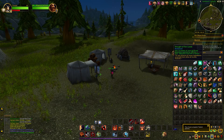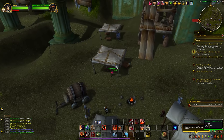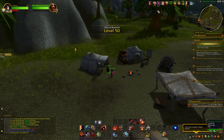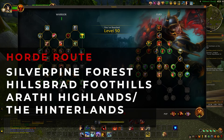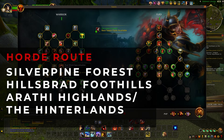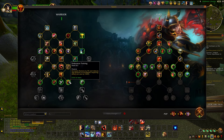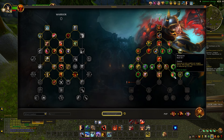Here is a trick with the Draught of the Ten Lands — it only works until level 49, but if you drink it right before hitting level 50, the buff refreshes and stays active past level 49. I actually still had it up when I reached level 70. For Horde characters, I'd recommend questing in Silverpine Forest, Hillsbrad Foothills, and then either Arathi Highlands or the Hinterlands. That's basically how I get to level 50+ quickly. With all the anniversary buffs, I hit 59 in about 2 hours and 30 minutes.